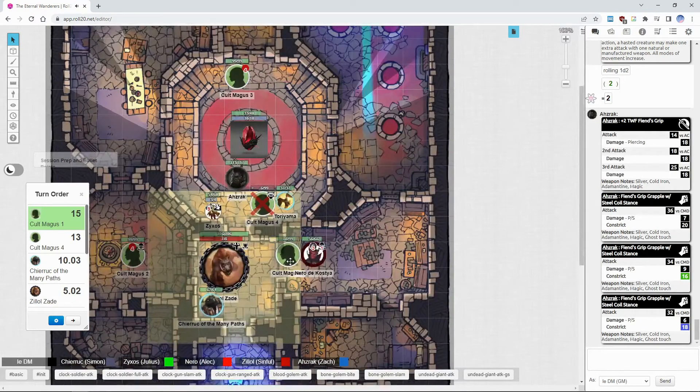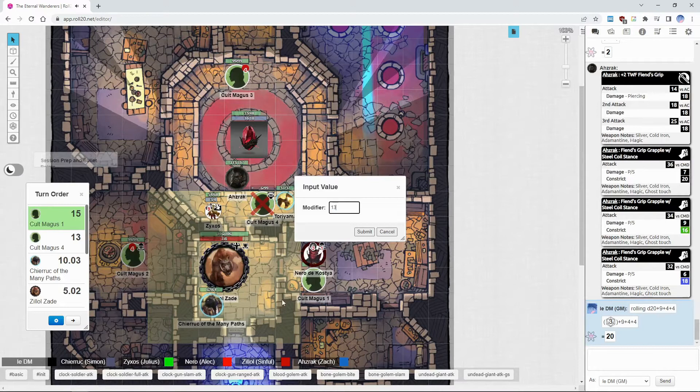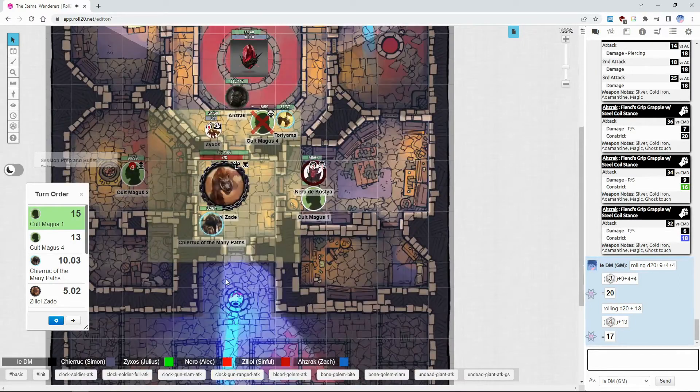The next cultist takes a five-foot step and attempts to strike again. Using accurate strike against touch AC, trying a cold strike as frigid touch embraces the keen bone rapier. Concentration check with combat casting plus the magus ability — DC 19 — close but still goes off. Then rolling against touch AC 20 — actually misses. Wow.